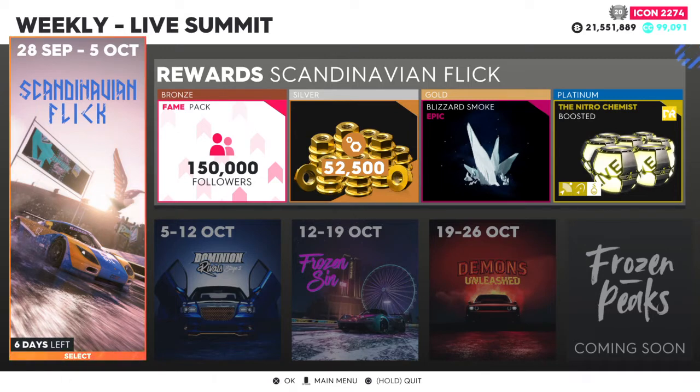If you're new to the Live Summit, just know that once a week, if you just play one race, you will get 150,000 or 200,000 followers. Now, on this summit it looks like 150,000 followers and 52,500 spare parts — which I don't need much of. The Blizzard Smoke is epic for gold, and I'm definitely going for that because I don't have it. Nitro Chemist boosted I don't really care about — you don't really need boost in a drift car. But I will definitely try for Platinum if I so choose.